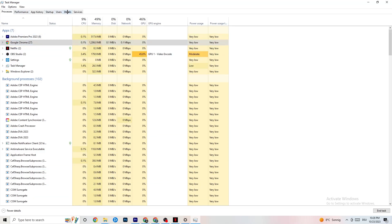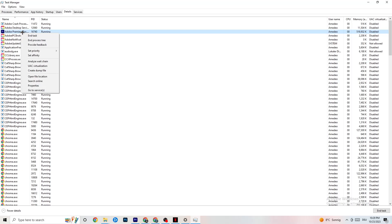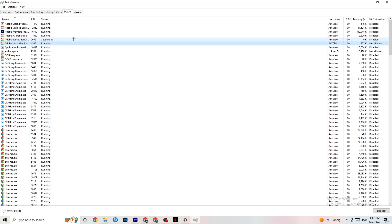Next, navigate to the 'Details' tab in the top-left corner of Task Manager — you'll need your game running for this. Find your game process, right-click it, click 'Set Priority,' and set it to either 'High' or 'Real Time.' You need to check which works better for your PC. This directs more performance priority to your game, which will reduce crashing probability.